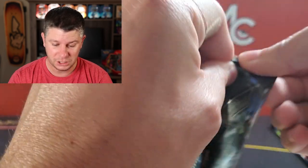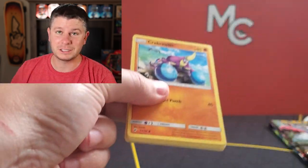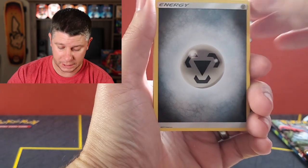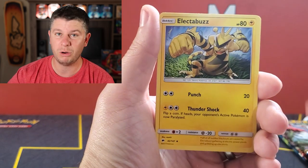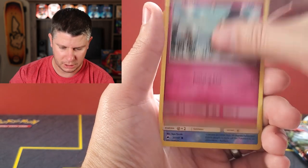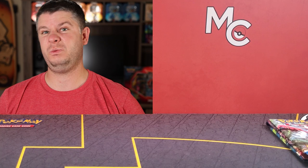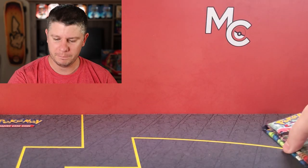I'm gonna stay positive because we have one more Burning Shadows pack. I would just love to get something I need — that is always the goal, to add something to my collection that I need. Alolan Vulpix reverse and an Electrode non-holo. So we swung and struck out. Alright, here we go.